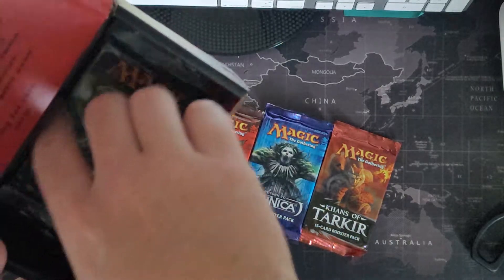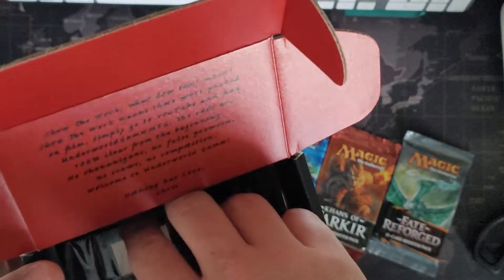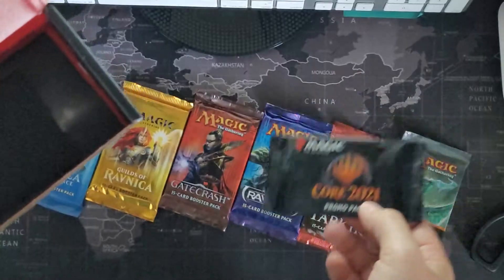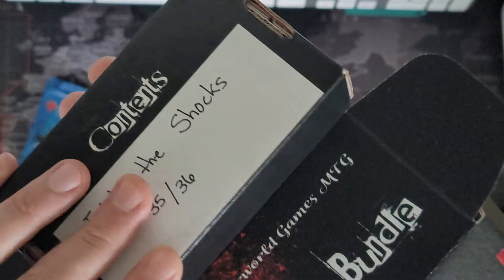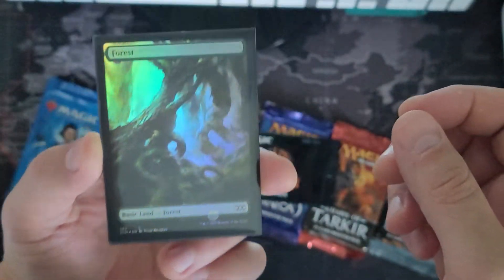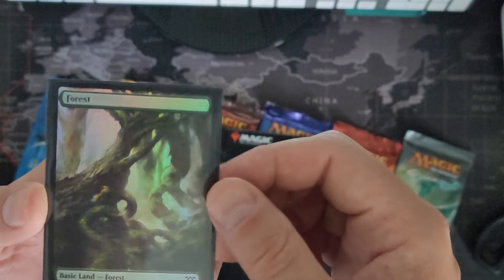And Khans of Tarkir. As I was watching this I don't remember this many. Fate Reforged. And there's a box — I believe it's like a promo or a box topper. Core 2021 promo pack. And I believe that's from Double Masters.